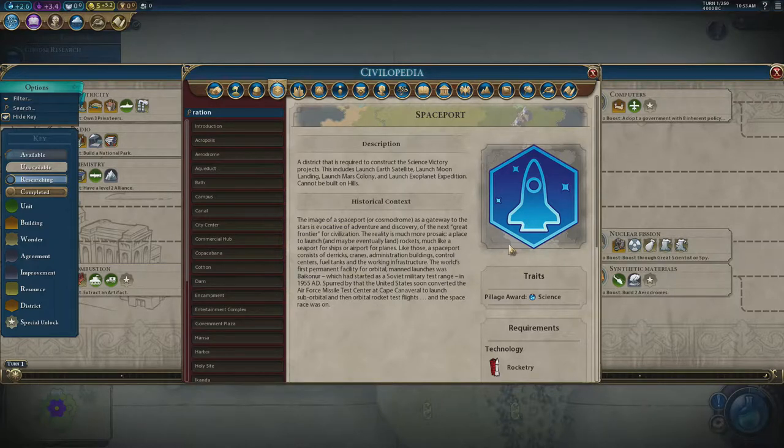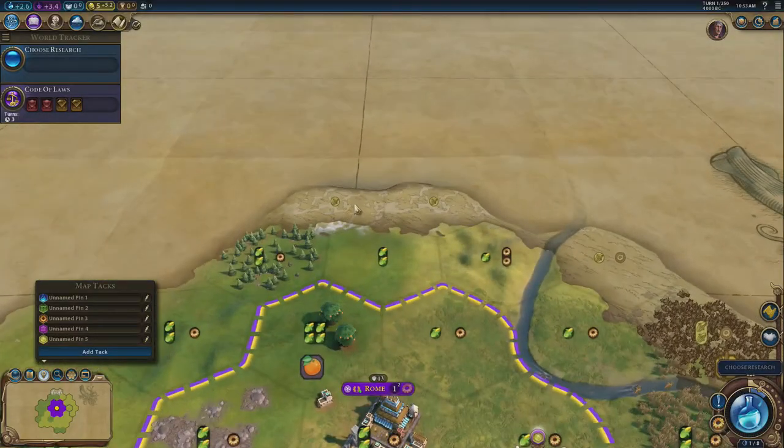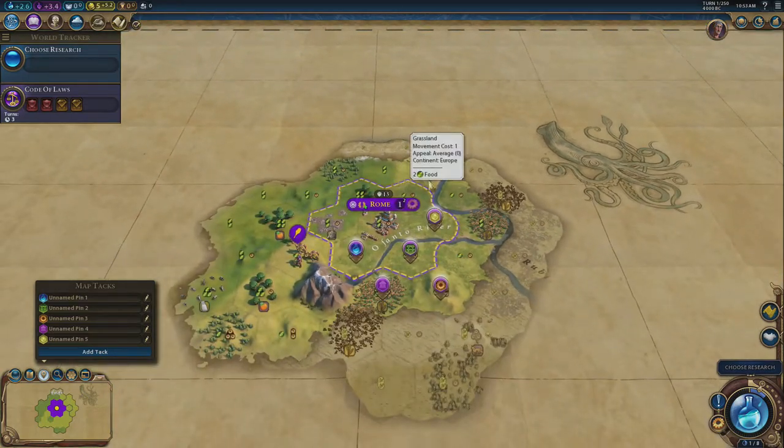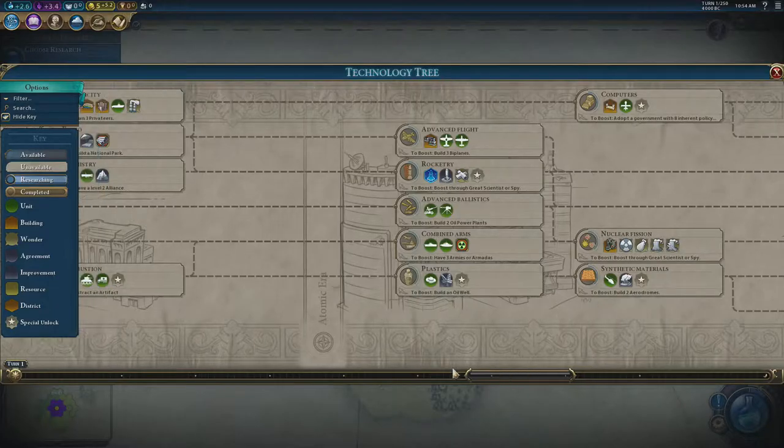Build one spaceport in your capital and one in the city with the most production. There's no point building more — you can't run the same space project in more than one spaceport simultaneously. These don't appear until much later in the game, so adjacency bonuses don't matter much. They can be built anywhere, even in the tundra. You just need two spaceports, but you don't need to stress about their placement right now.